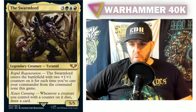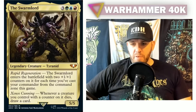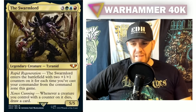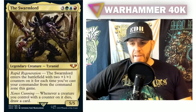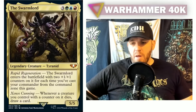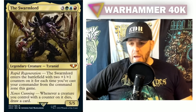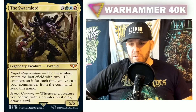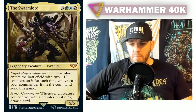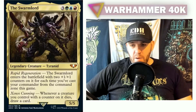Moving on to the Swarmlord — three green, red, and blue — so a Temur commander, Tyranid. It's a 5/5. Rapid Regeneration: the Swarmlord enters the battlefield with two +1/+1 counters on it for each time you've cast your commander from the command zone this game. So it's nice when you have a commander where recasting it from the command zone now gives you a benefit — every recast puts two counters on it.